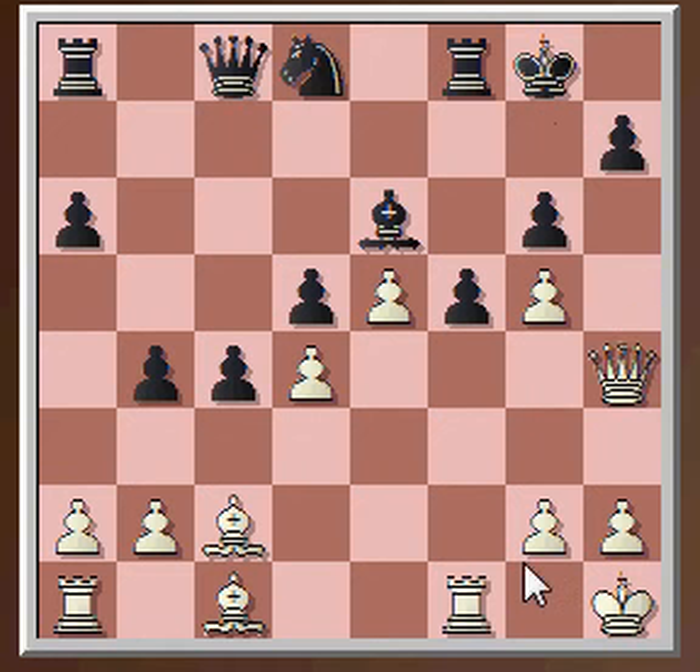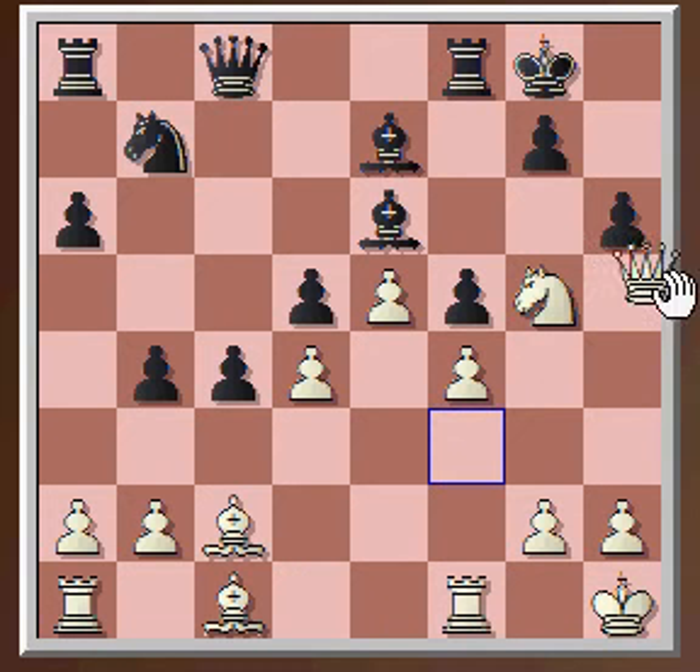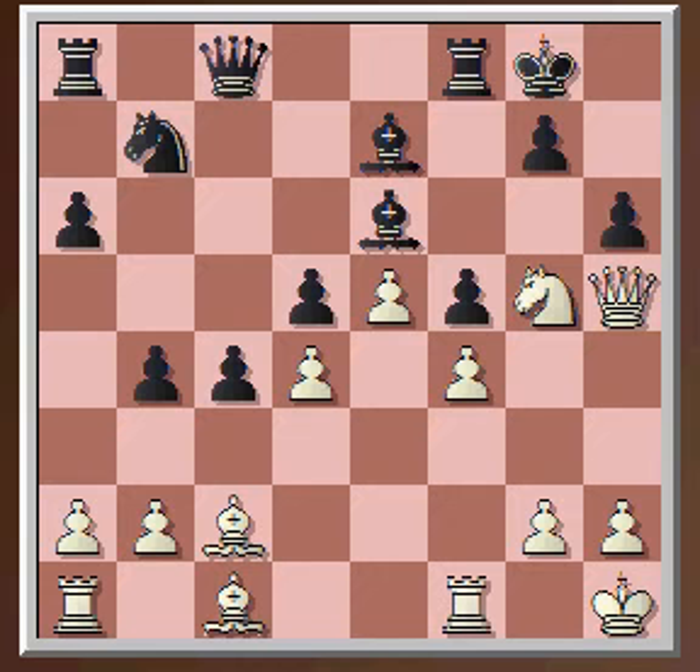Maybe I can play Queen h5 then drop the queen back and try to get g4 in. So lots of potential attacking plans. Rook f3, Rook h3 swings to mine. He played h6 and I was looking at Queen h5, trying to sac the piece — which I think is quite dangerous. Because if he takes it, I take it back and he has to give his bishop up, otherwise I'm going to kill him with g6 and Queen h7 mate. So he has to give the piece back. But I didn't see the full point.